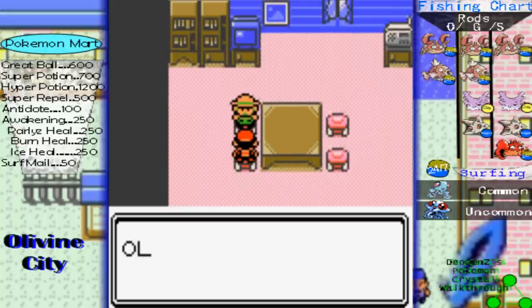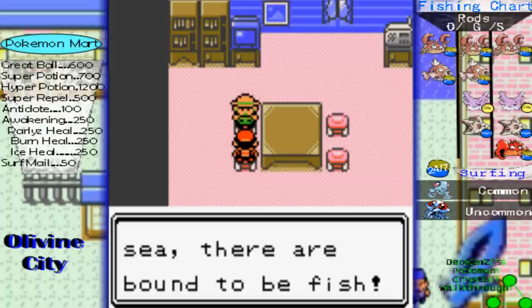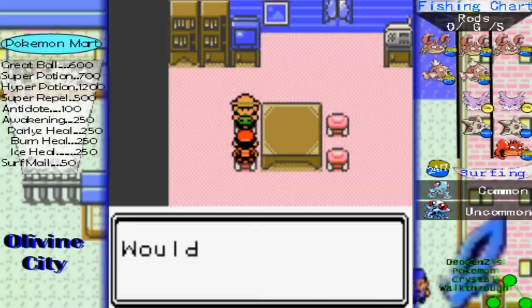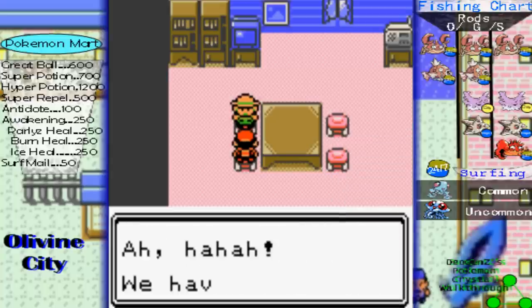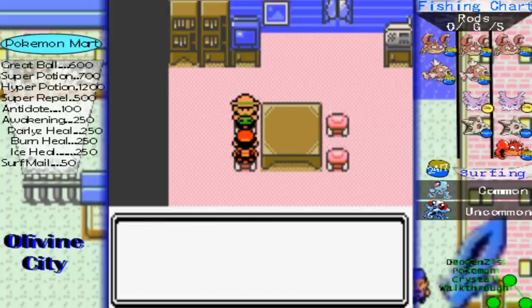We're gonna instead check out what Olivine City has to offer. You can already see what the Pokémon's got, but today I wanna point your eyeballs to the right side of the screen with the new border chart, which is a fishing chart — still in development. Not sure if I like it; the format's a little sloppy in my opinion. But let me tell you how to decode this, if I bring it back.